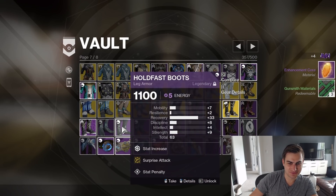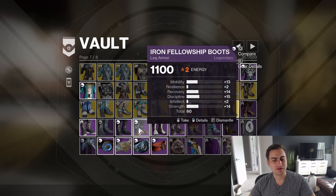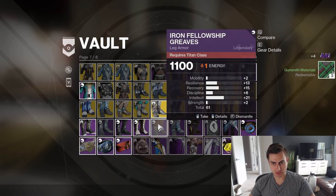Surprise Attack — what was this base? Is this a 53? No, there's a bonus on here. I think Holdfast was a good set though, so it was like mostly Recovery. Legs of the Exile — yeah, it's okay. 69 is a 59 base — no, that's bad. 61 — no. Crushing Greaves — no.